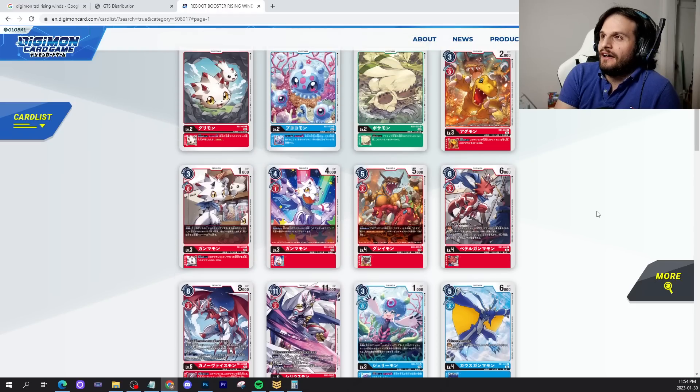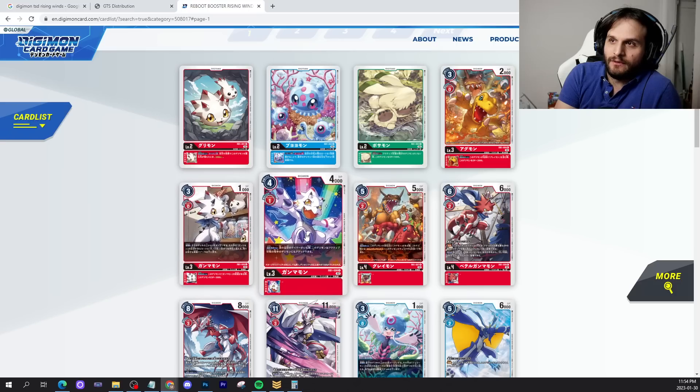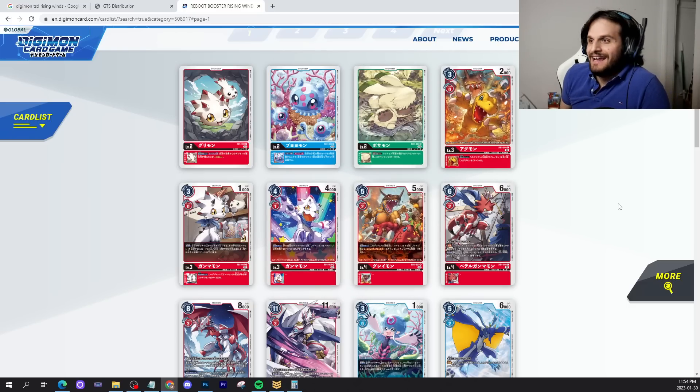You know what reprints we get? Agumon, Greymon, and one of these Pulsemons — I think it's this one. Yes, this one. One, two, three reprints in 36 cards. Technically it's a reprint set — ha! I'm in pain. This is wild. This was not the direction I thought they were going, to be honest. I thought they were either going to give us the whole thing or all these cards would be box toppers at some point. I was very wrong — wronger than I've ever been in this card game before.